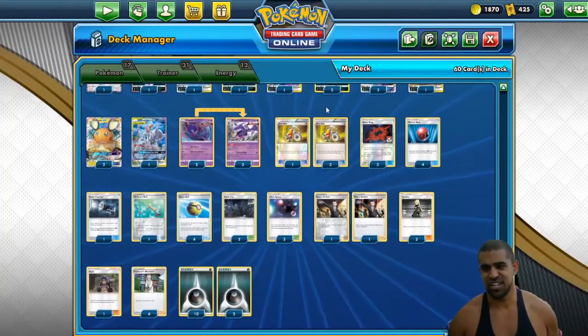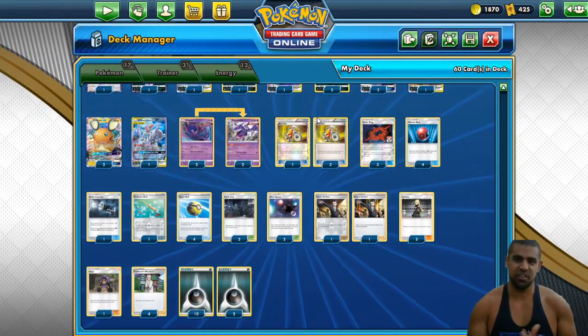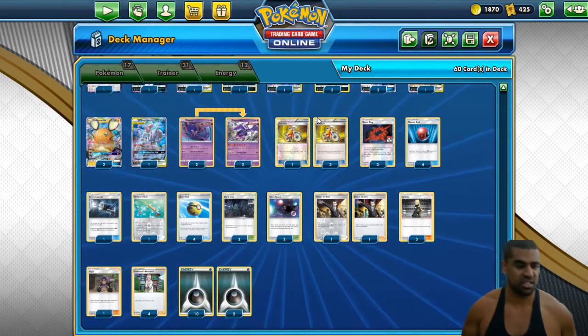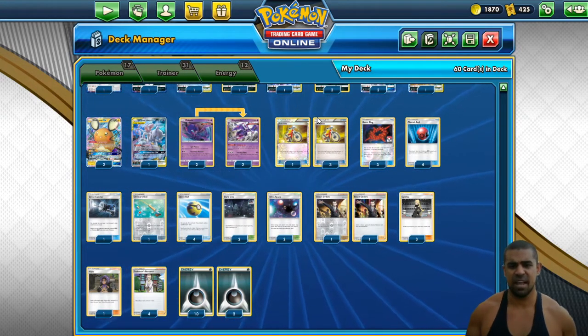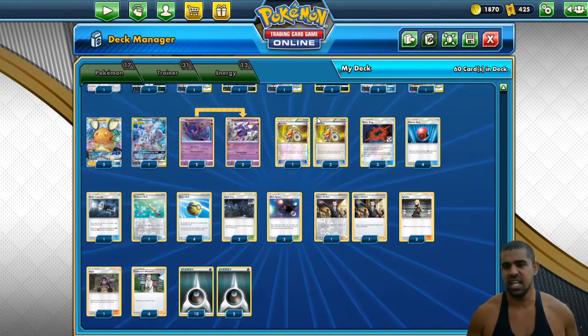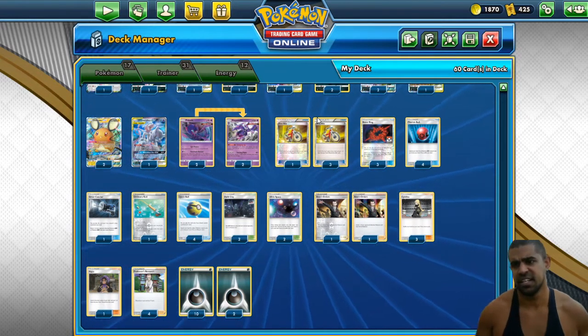For trainers, we play four Acro Bikes because we need to get energy in the bin for Charging Up to work. I just like Acro Bikes — it's so nice. Now that we can't play supporters turn one going second, we have four outs to Dene but just in case we miss them, Acro Bike lets us dig. It lets us find our Boss's Orders and our Great Catcher as well. I'm a real big fan of that.